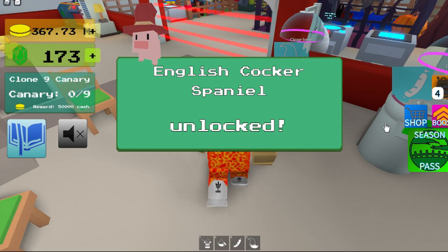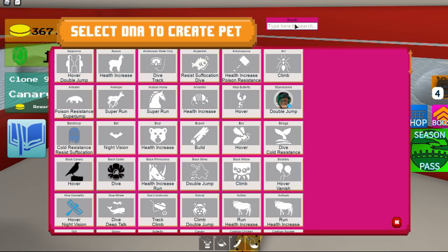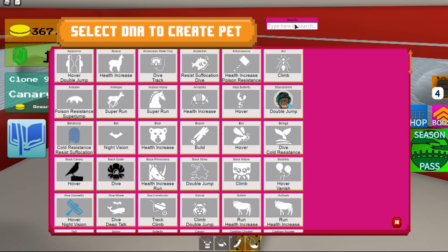That's how it looks. And then the stats on it are 420 gold per second and 5500 song value. And run and dive. That's how it looks again.